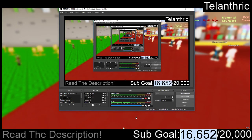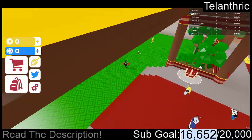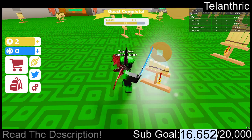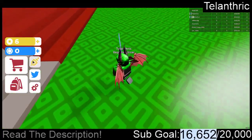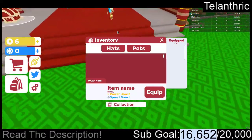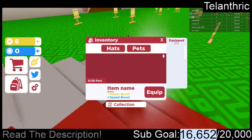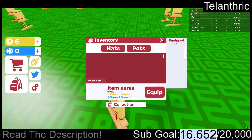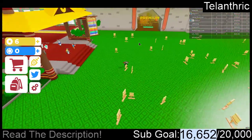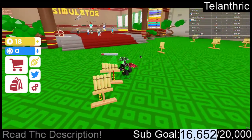I have a whole bunch of codes for Samurai Simulator. As you can see, this is basically just like Unboxing Simulator, where you have things that you attack, and it either gives you coins or an item. In your backpack, you have hats that increase your damage and attack speed, and pets that increase your walk speed and level — literally just like Unboxing Simulator. It has different sized crates, and a premium room at spawn.